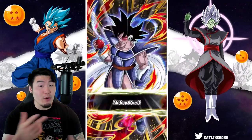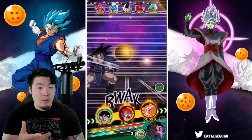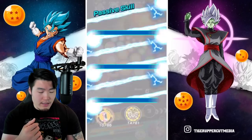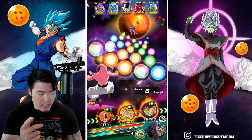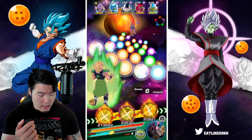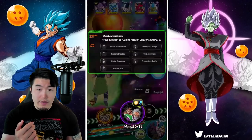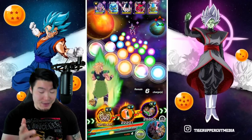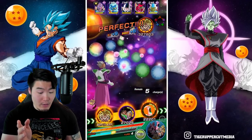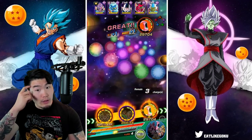With two supports, we should be getting more attack. If I pop the Bulma item, we should still be good to go. With the Bulma support item active — we've got two anyway, so not a huge deal — and for linking purposes, Paragus is definitely better since these guys share no links. We'll finish them off here and see what phases three and four look like.